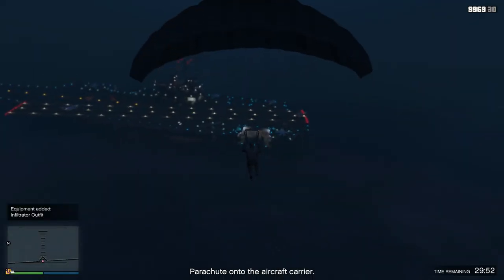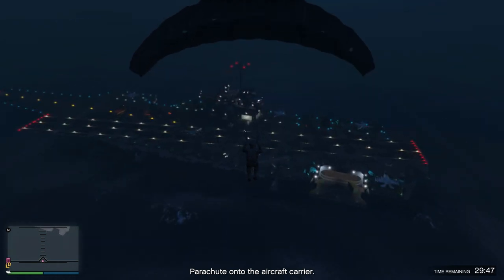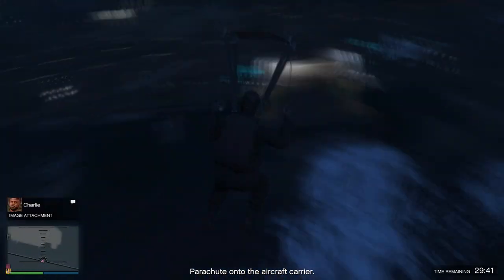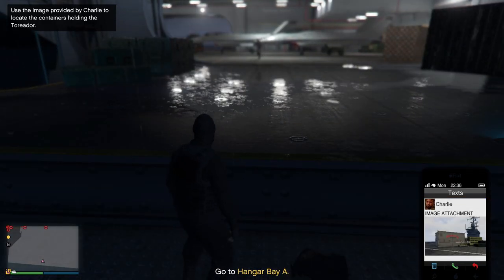I'm going to show you the locations of the crates as well as the keycards. We're going to be entering the aircraft carrier from Hall C — as you can see, there's an opening right there. You can choose to go stealth or all out aggressive. I'm going to go all out in this video so you guys can see the locations quickly. Take out all the guards and then make your way through the hallway — this is Hall C, and I'm going to get over to Hall A.